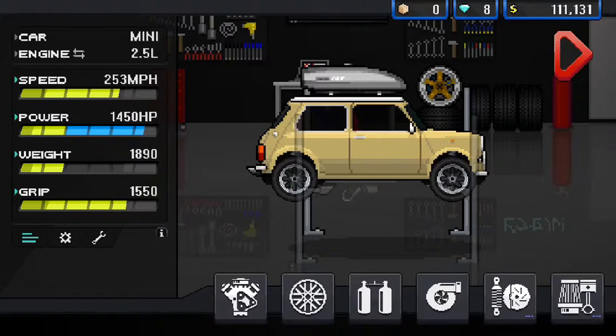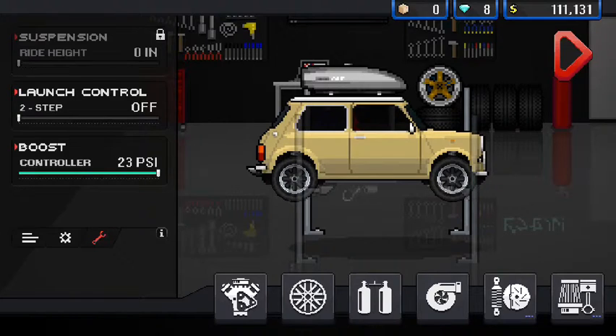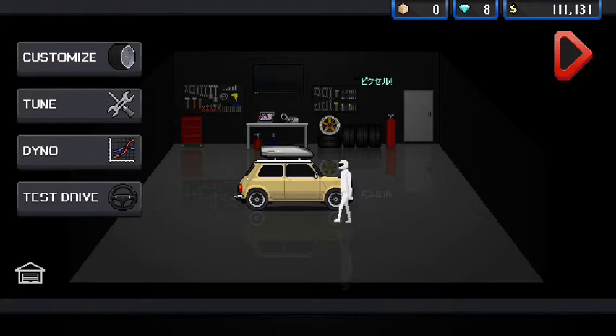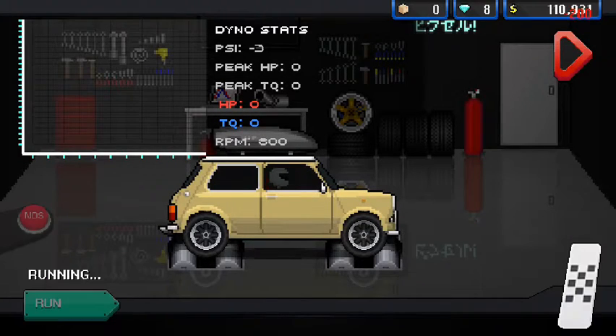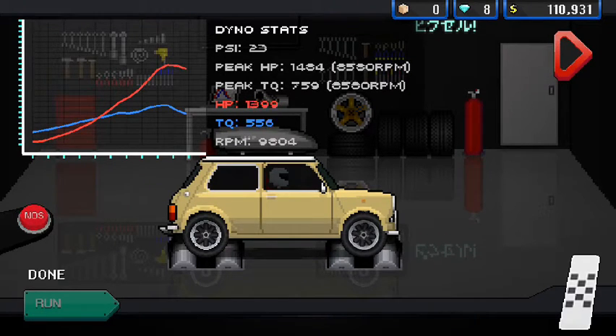We've got one thousand four hundred and fifty horsepower. Launch control — I'll just go with that. Take it to the dyno. I'm forgetting if it's front wheel drive, but it's light and stuff. Done quite good — dino! Peak horsepower: one thousand four hundred and eighty four. Ah, that's good.